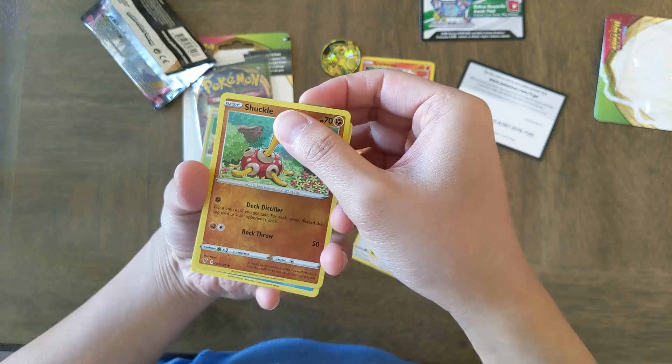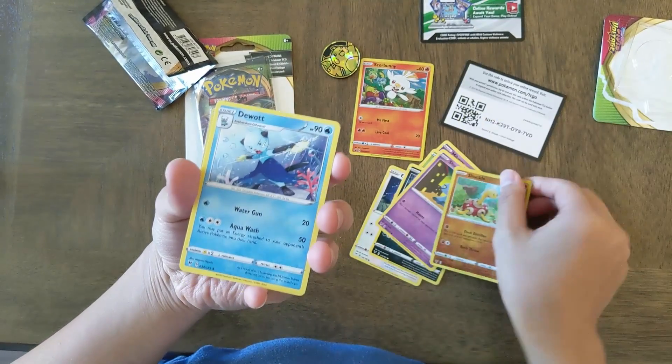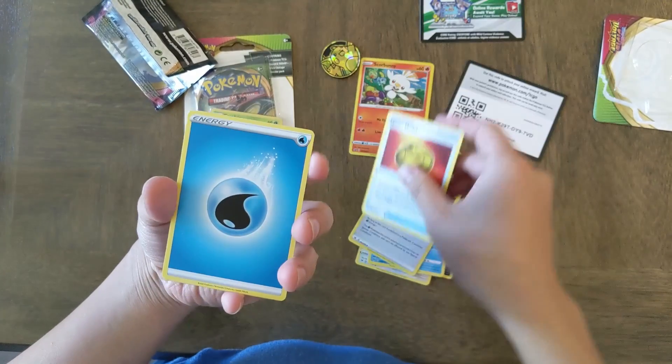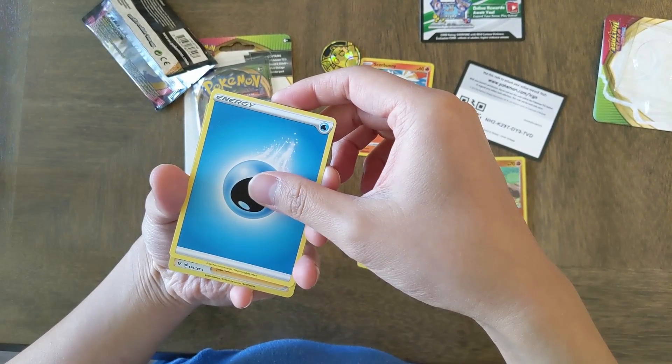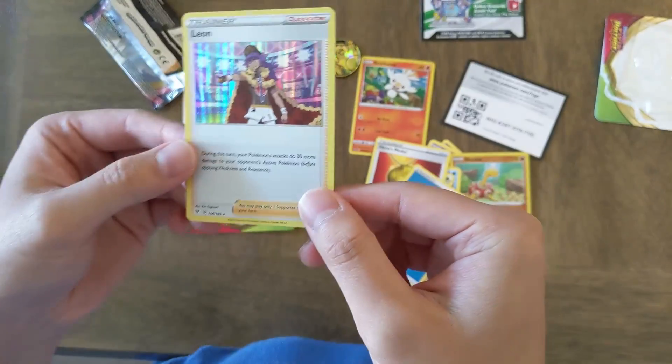I think I messed up the pack order. Dewat, Energy, Hero's Metal, Blue Energy, foil — Leon.